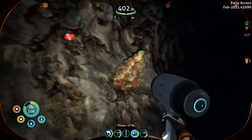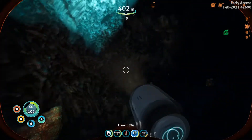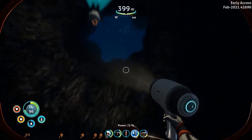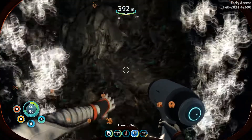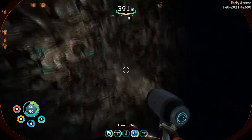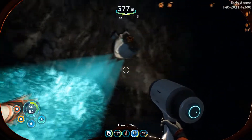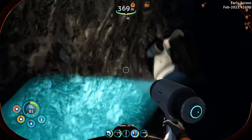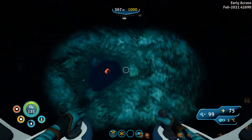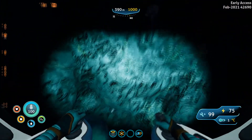Titanium and copper. Might as well grab another ruby — you can always use them. Looks like lots of copper around here for sure. Fair amount of diamonds so far. Looks like another diamond right down here — we're going to grab all that we can.